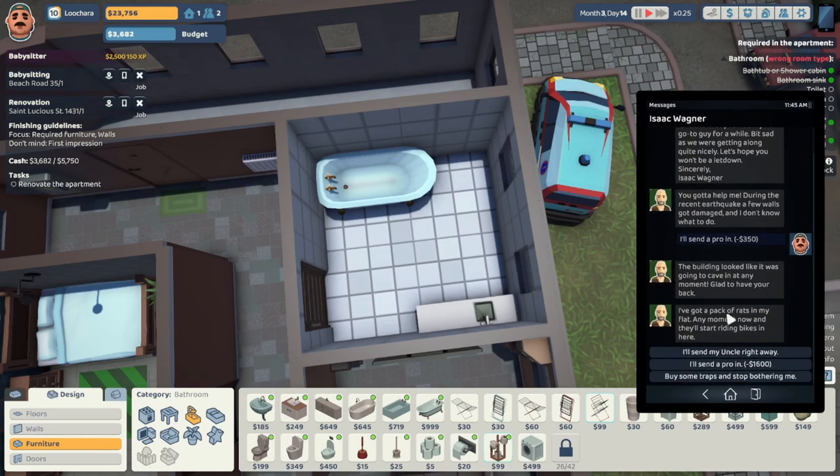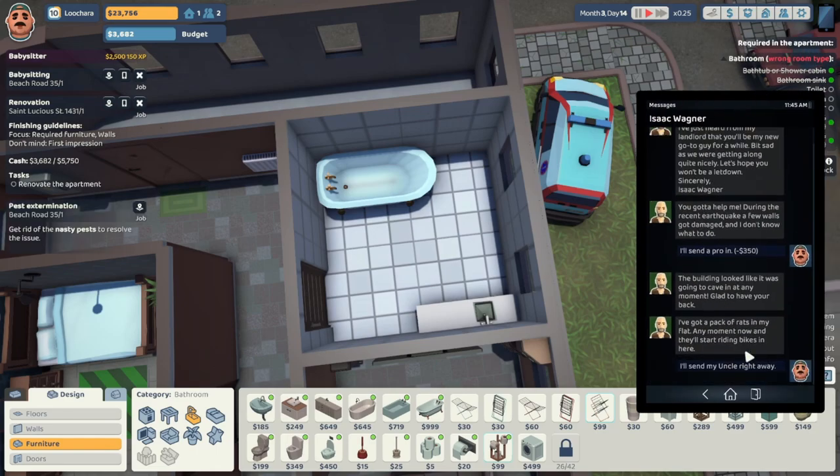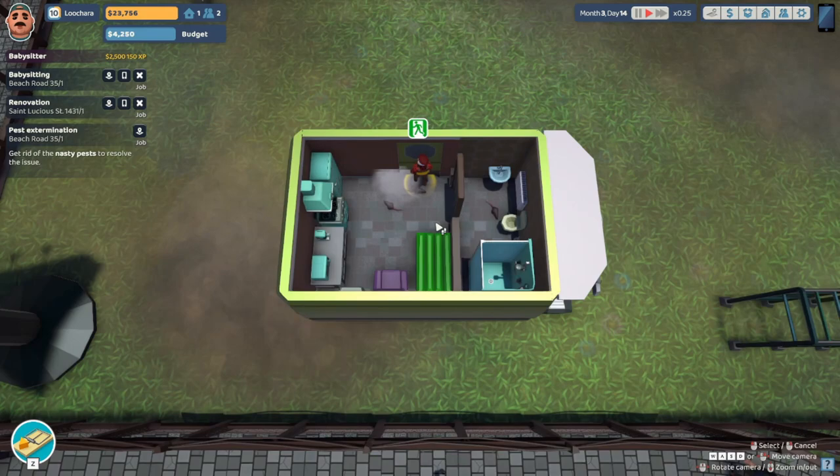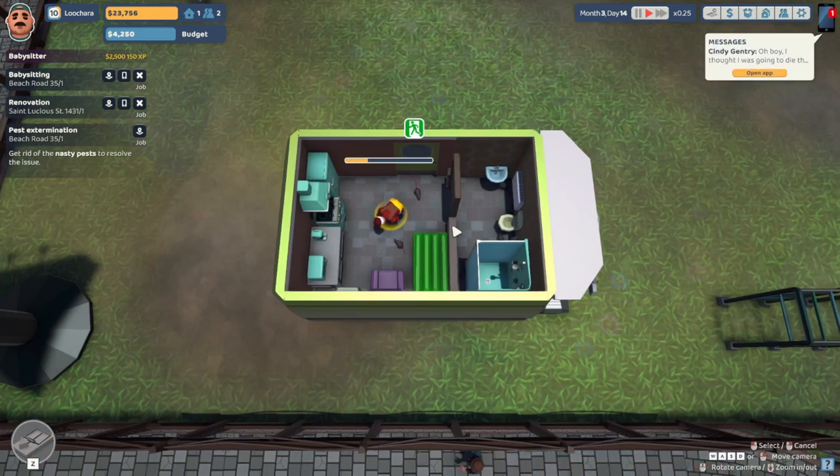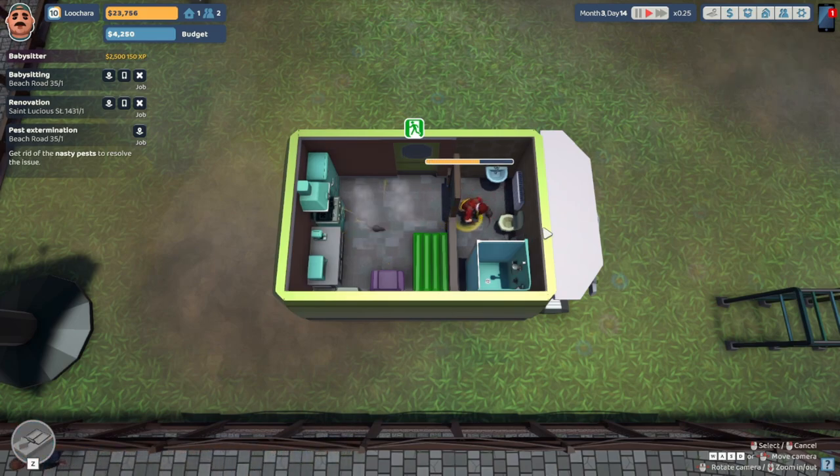Pack of rats! I'm gonna send Uncle Steve in because it's pretty expensive for a pro. Got trapped for the win — need one more after this.